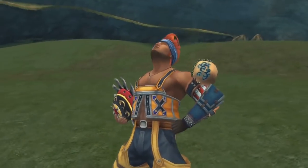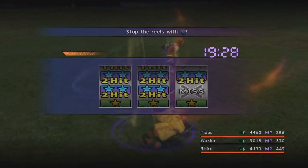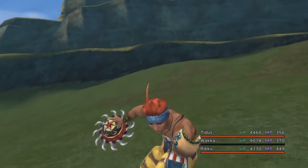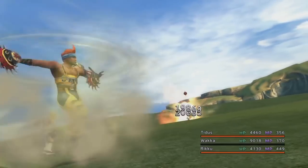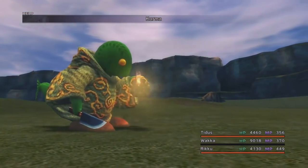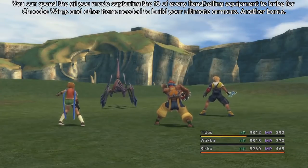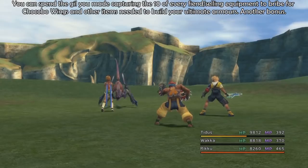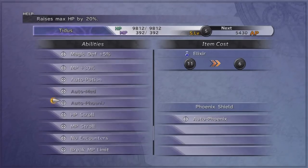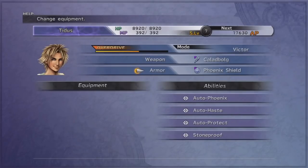I would definitely recommend having Attack Reels for Wakka — that can really help you out when you're in a pinch. In my walkthrough, Wakka had around 118 strength and could do around 250,000 damage with Attack Reels. Make sure you have items to mix Hyper Mighty Guard and Trio of 9999 — Gambler's Spirits and that kind of thing you'll get from monster capturing. Auto Haste is going to be very useful. You can combine that with Rikku's Ribbon armor, so give her Ribbon, Auto Haste, Auto Phoenix, and Auto Protect — that's already her ultimate armor ready.